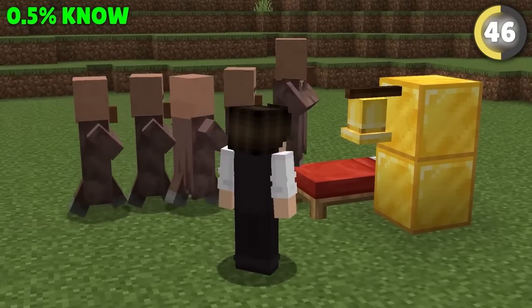Weeping vines can be a lifesaver, so don't make the mistake of forgetting to bring some to the nether. You can't use water there, so to get down from a high place, put a weeping vine up, use bone meal, and it will grow as a perfect ladder down to safety.